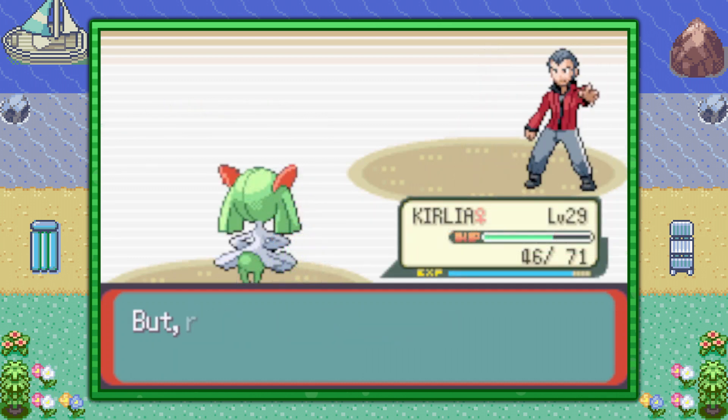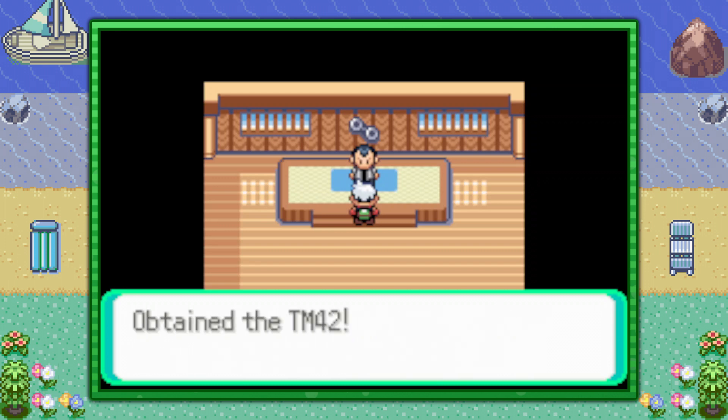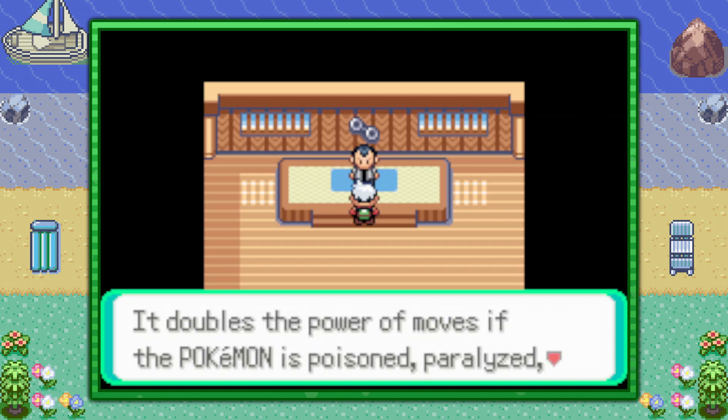Once you defeat Gym Leader Norman, he will award you with the Balance Badge of course, but as well as TM42 Facade. Unfortunately that's the only method of getting this TM — there is no other way, so if you've used it already you're out of luck.